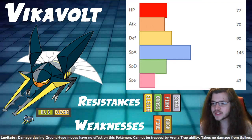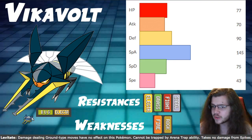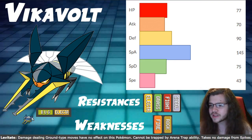For our stats: HP 77, defense 90, special defense 75 — all around pretty average bulk, nothing to write home about. It's not too bad, not too great overall. We're going to Dynamax this Pokémon sometimes.